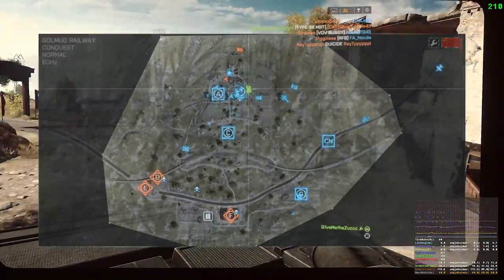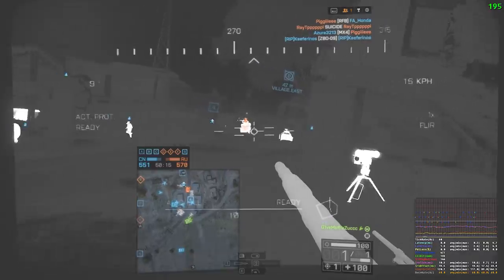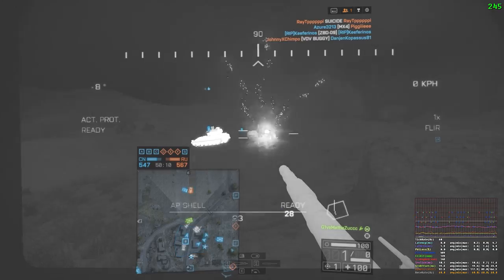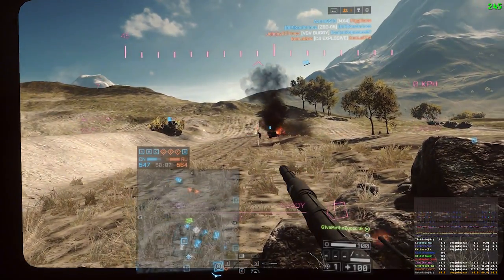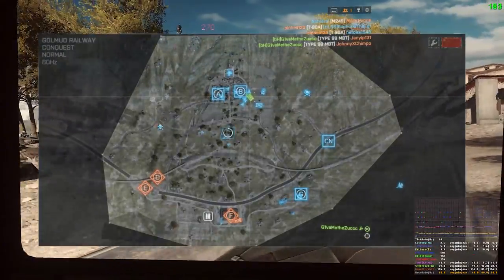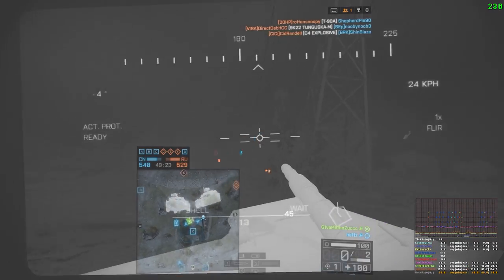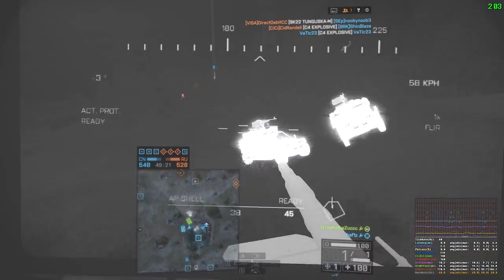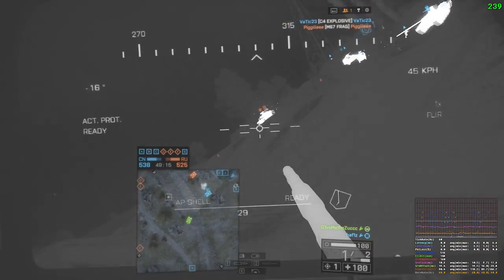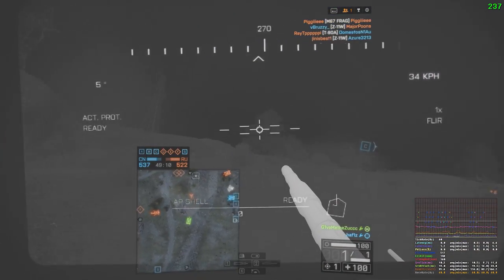Quickly touching on AP: it's a balance between the two shells in this game. Sabot is generally used for long range engagements — easy clips on little birds, choppers, and jets. HE is the farmer's choice when combined with the autoloader. But AP is a balance between the two, being able to kill infantry but also able to kill vehicles. We also pick the HMG for maximum infantry farm.